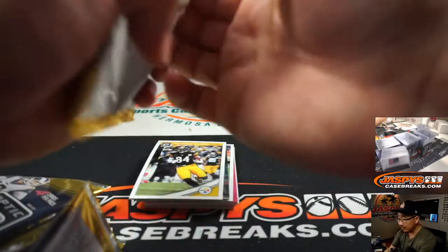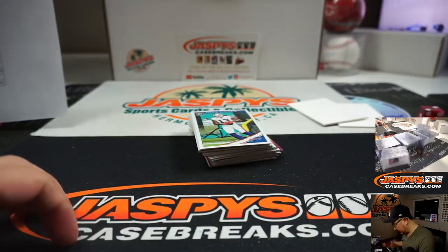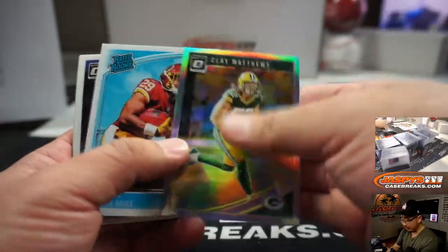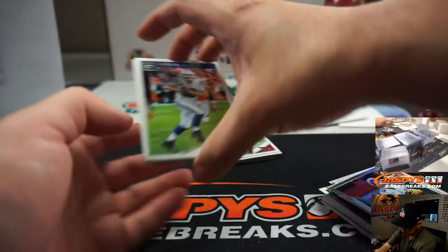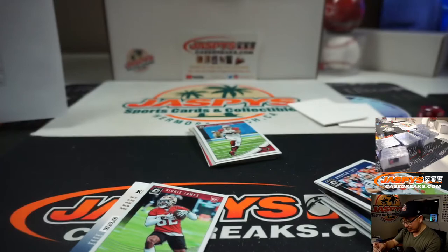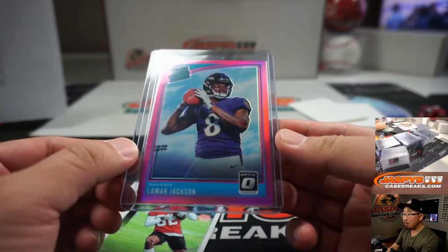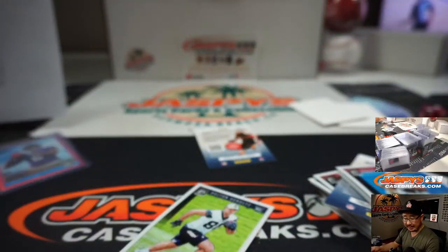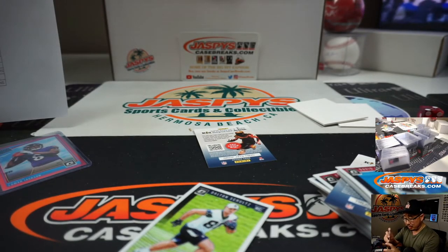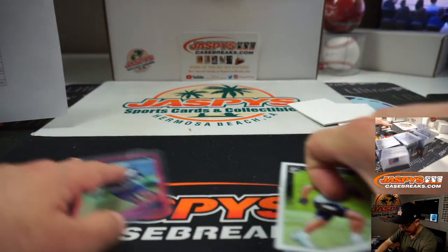So in these blasters, those pink parallels — those are the parallels that are unique to this set. Autographs are possible, but they are pretty few and far between in the blaster editions anyway. Lamar Jackson, rated rookie pink — that's pretty excellent. Aaron Salinas and the Ravens — your Associated Press MVP. And the other pink is Cedric Wilson Jr. for the Cowboys, that'll be for William. A nice Lamar Jackson pink — that could sell nicely raw, and could probably go for a lot if it's graded.